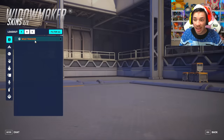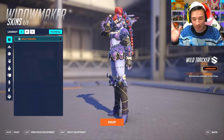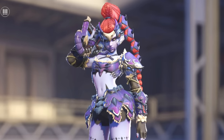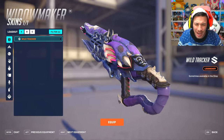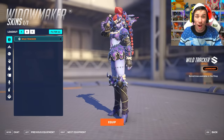Please tell me Widowmaker also got a formal skin. Wild Tracker — that is the opposite of a formal skin, but I'm loving it. I want her to be my predator. The gun has a purple color gradient that glistens — that's looking good. This is what I want from the shop: no recolorations, some new stuff.